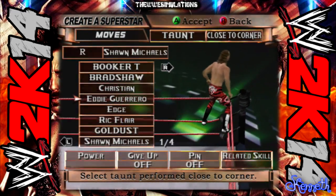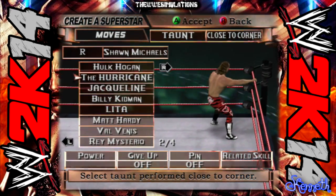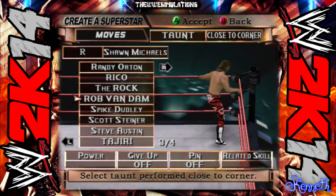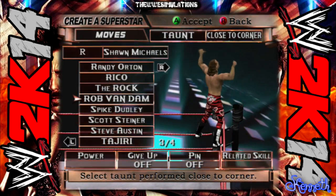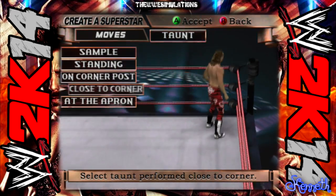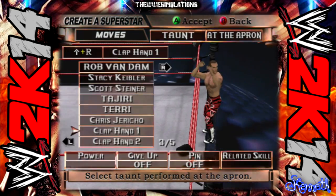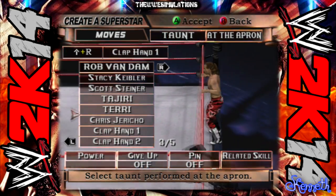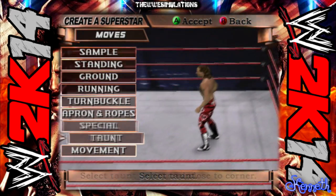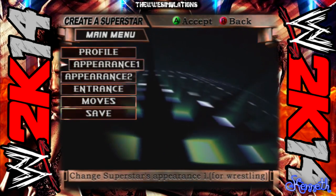It's almost like a winning animation but you can do it after a move if you want. I actually had one — I think it was Rob Van Dam — where he jumps to the top rope and then does the RVD taunt. There we go, and stuff like that is pretty awesome. You could also have taunts on the apron, so in tag matches you could do different stuff for different wrestlers, which is pretty cool.